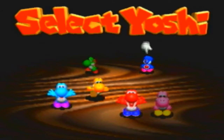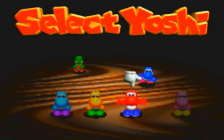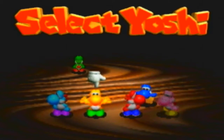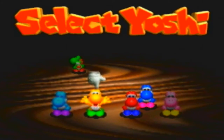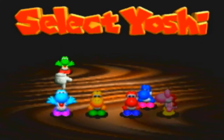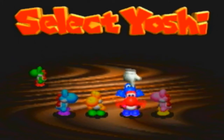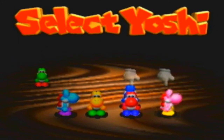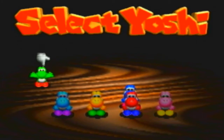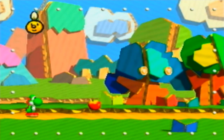You get to select your Yoshi in this game. You select between eight different colors — by eight I mean six, because I can't count. Anyway, we got green, blue, gold or yellow, darker blue, red, and pink. I'm gonna go ahead and start off with the green Yoshi.